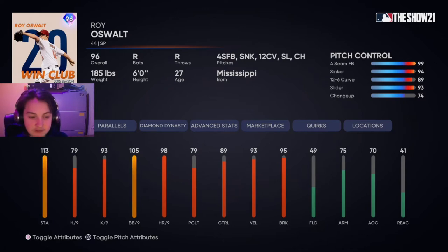What's good everyone, it's me Andrew Mustang and we are back again with the Roy Oswald debut. He has the Astros Season 2 Team Affinity card.